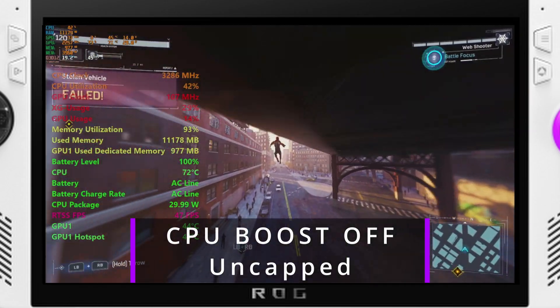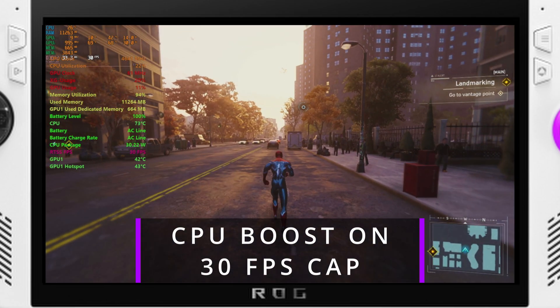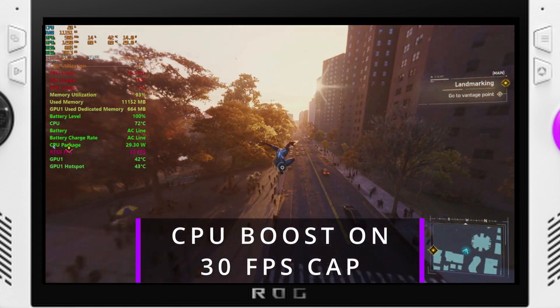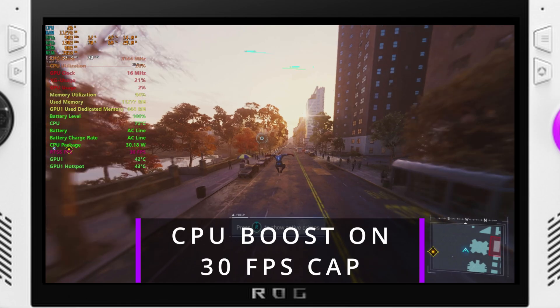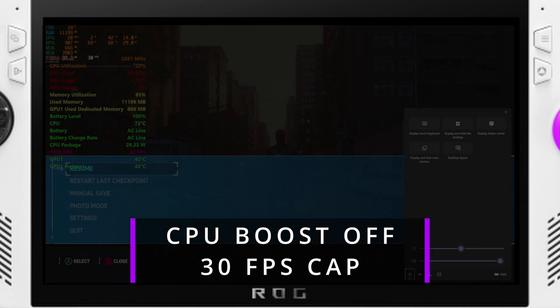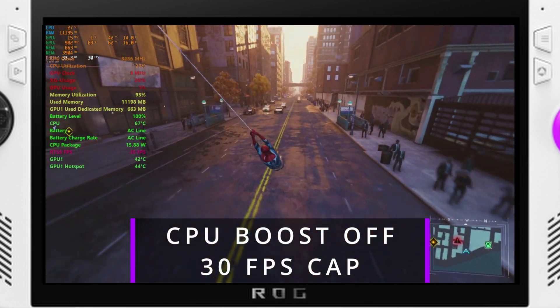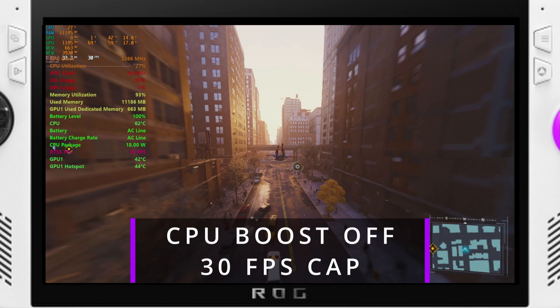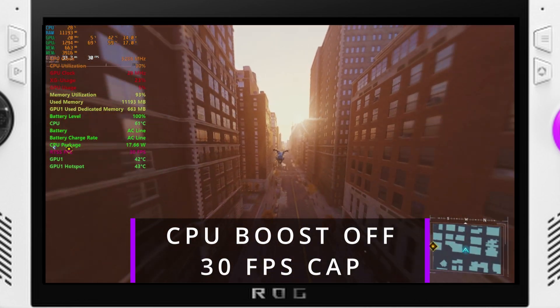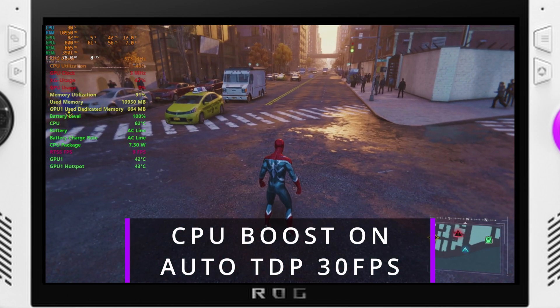If you turn CPU boost off in those capped situations it will significantly reduce your power draw — I'm showing this here in the Spider-Man footage in the background. With CPU boost just straight off, I was seeing a range of about 14 to 17 watts. You can also use the auto TDP feature in Handheld Companion and set an FPS limit range there. With a 30 FPS limit through auto TDP, we dropped wattage down to around 11 to 14 watts — even less than doing straight CPU boost off.